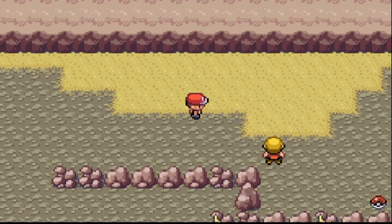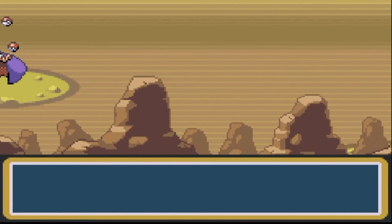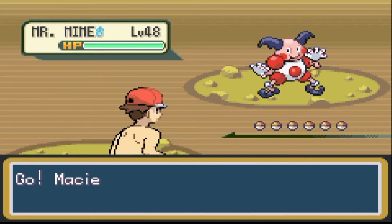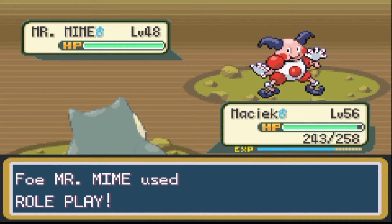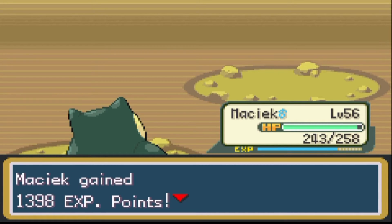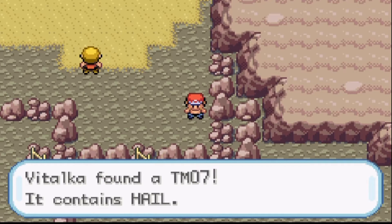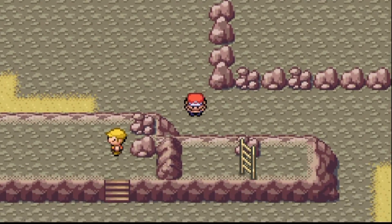Anything up here? There's a trainer and an item. Is Victory Road too tough? It's not tough enough, actually. Juggler Quackery — oh, Mr. Mime. Not that bad, but Body Slam handles it. Still easy enough. Let's go get this item — it's Hail. So we've got Sandstorm and Hail here, but again not brilliant.